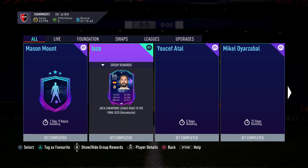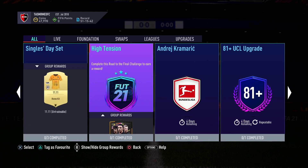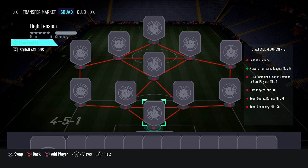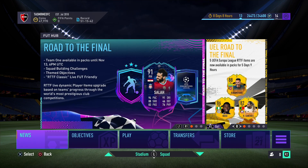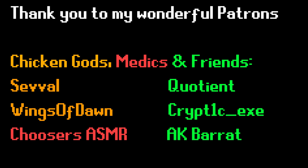We're going to take a look at the SBCs that are currently on. There's the High Tension one, which is the only one that gives actual packs to open. 5 leagues minimum, 90 chemistry and 1 Champions League — I can't really bother to do it right now, it's too much for the pack you get. Well guys, I hope that you've enjoyed it — overall that was very, very successful. We got some great players and some definitely very useful players for the higher-rated SBCs in the future. Thanks so much for watching. If you enjoyed, feel free to leave a like, and I will see you again very shortly for the next one guys. Bye-bye.